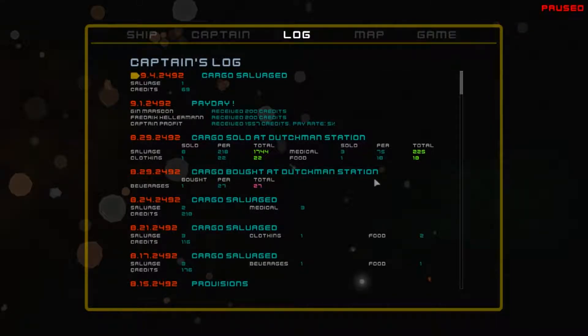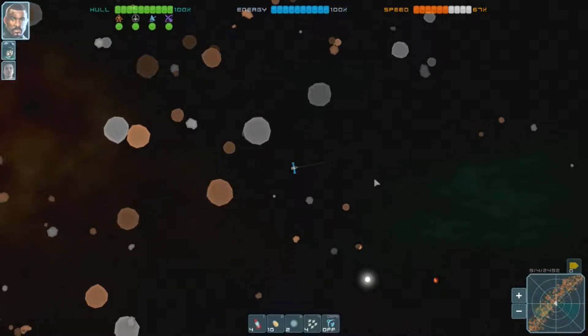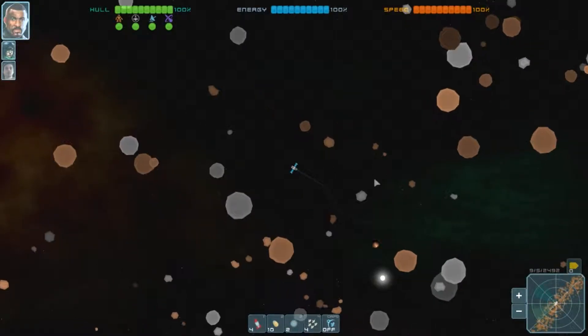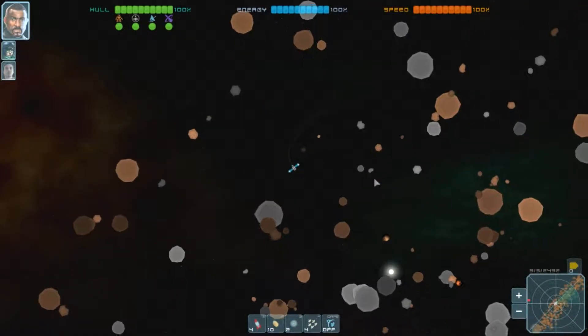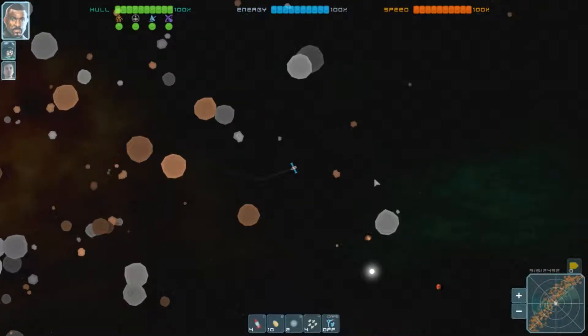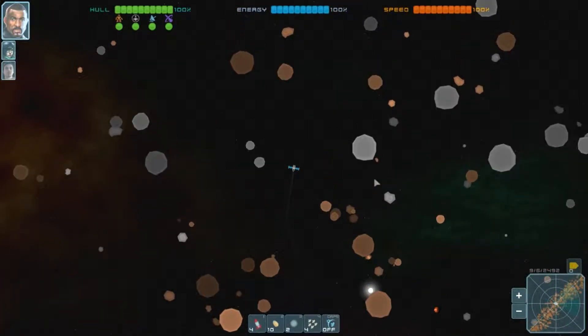Welcome to Pirates of Sector 7 by Kneeling Bean Studio. It's early alpha and it's out right now on itch.io - you can put some money down to pick it up. I believe it's 10 bucks, or name your own price, but I think 10 is the minimum. It is a 2D top-down space sim, more akin to a casual trading and fighting sim game where you start out in the titular Sector 7.